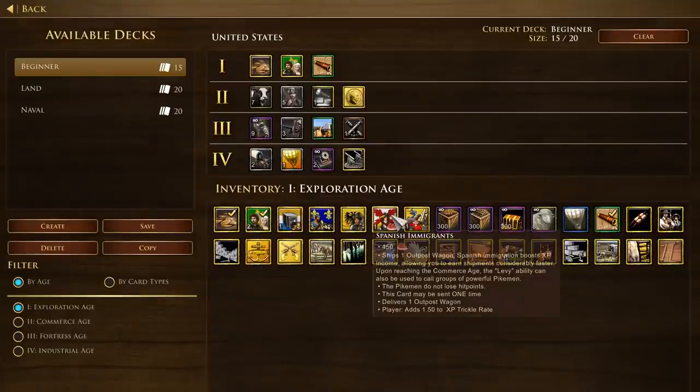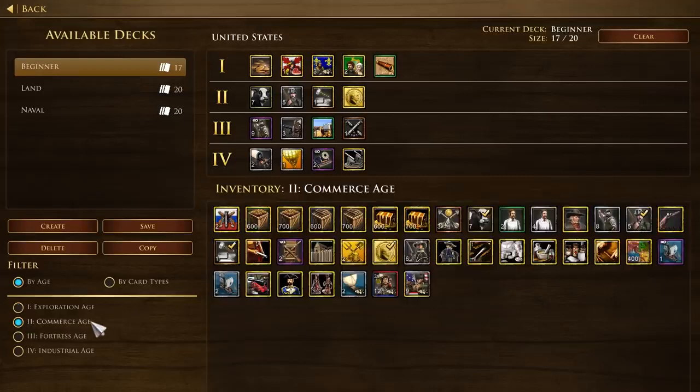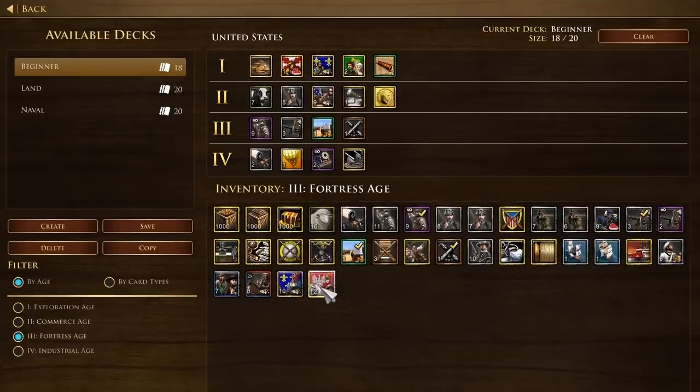The United States deck does not have access to settler cards, instead having immigration cards. These cards allow you to shape your strategy by borrowing an extra feature from another civilization. These features range from access to a bank wagon to dramatically improving your settler hit points and combat abilities.